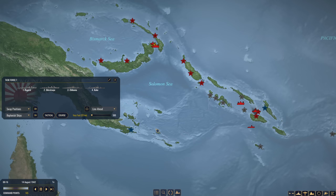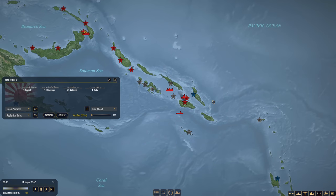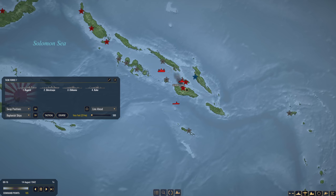I do want to get a carrier task force going, but it probably will be my next task force because the carrier task force I want is quite expensive. I want Shokaku and Zuikaku, and then one Tone class heavy cruiser, and then three to four Akizuki class destroyers, which have the dual purpose main batteries. That'll give our carrier task force some nice defense, and I'll probably have them patrol out here to search for that American carrier group.